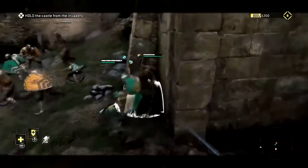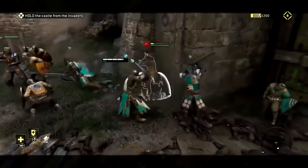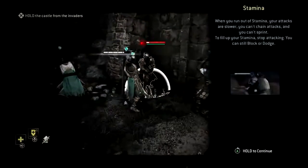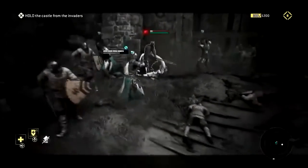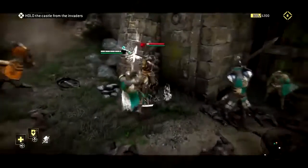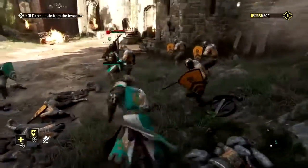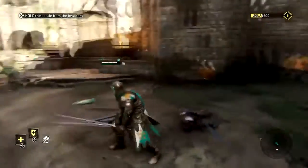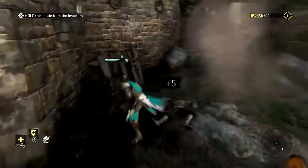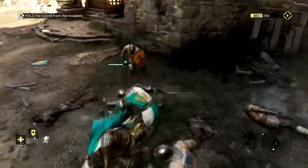Quick tip: if you hold the light attack button plus the heavy attack button at the same time — depending on which controller you're using — you can do a clear-out attack which can clear multiple enemies at one time if you use it properly in the right situation. That's definitely something you'll want to use as you go through. They don't tell you about it until a few chapters ahead of this one, but I played a little ahead and found out, so I came back and re-did this chapter with that knowledge. You can see I just did it right there — it's a good thing to utilize.